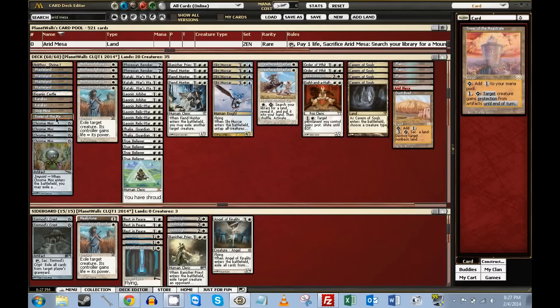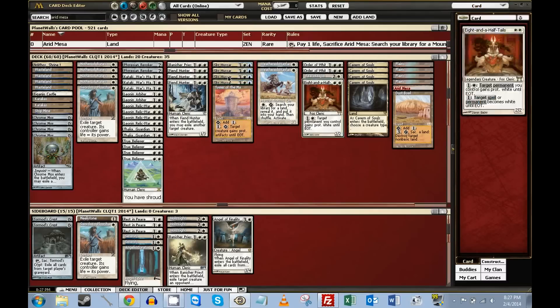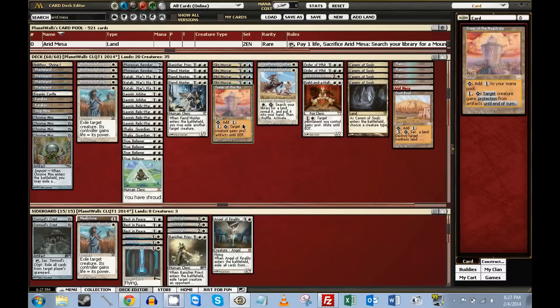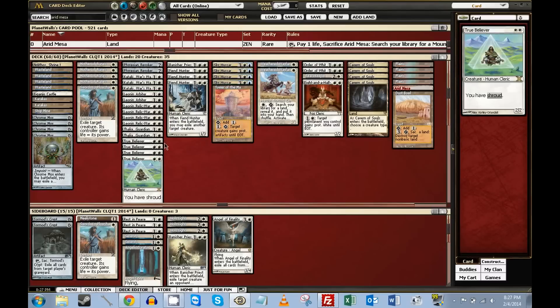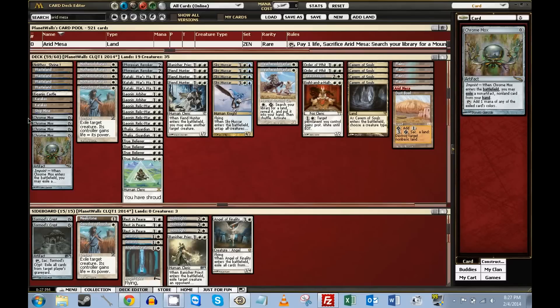Dustbowl is a long-term control plan against certain decks — not sure if it's any good, more of an experiment. Tower of the Magistrates is decent against some artifact matchups where your guys can block for a couple turns until you stabilize drawing cards. Interestingly, it says target creature, not target creature you control, so you can put it on a germ token for their Batterskull. It can deal with Batterskull or other equipment pieces, which could otherwise be a serious problem for this list if you can't get rid of it with a Relic Order.